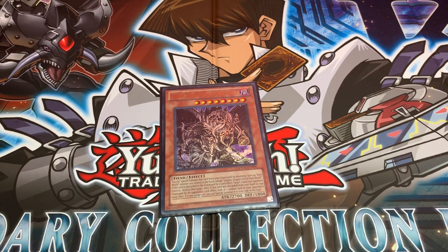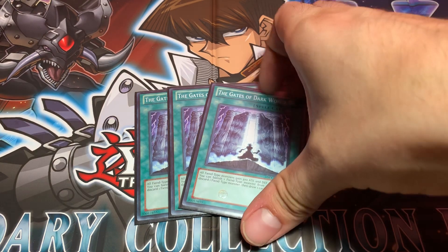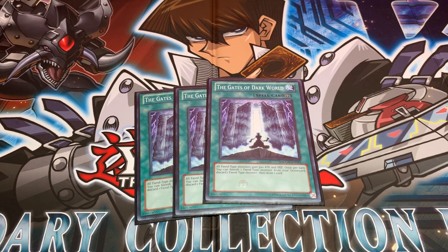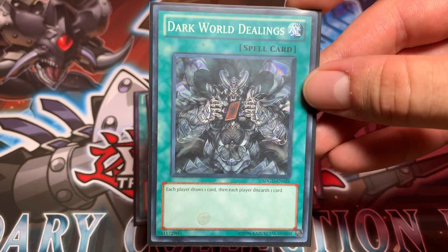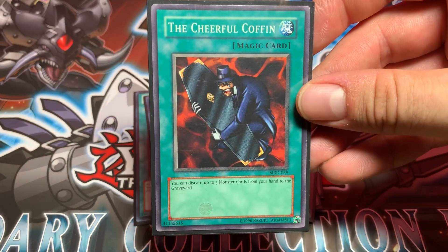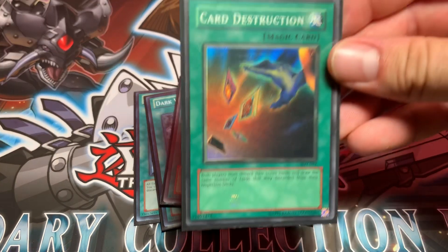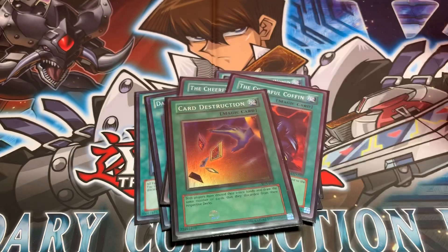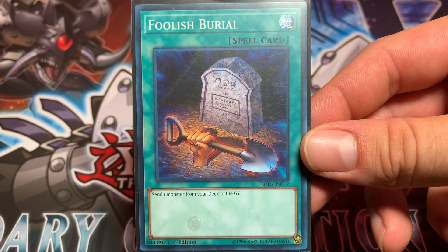For your spell cards, Triple Gates of Dark World — this will allow you to get your Dark World engine rolling and give your fiend monsters a nice boost. Triple Dark World Dealings: each player draws one card, then each player discards one card — that's your engine. Run Double Cheerful Coffin: you can discard up to three monster cards from your hand to the graveyard. One Card Destruction: both players discard their entire hands, then redraw the same number of cards from their decks. One Foolish Burial, so you can get Graffa in the graveyard and start bouncing your Dark World monsters back to your hand.